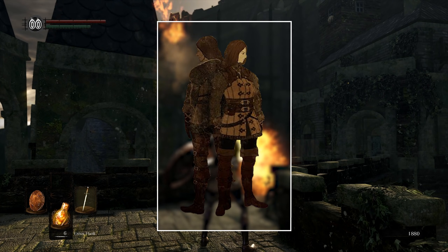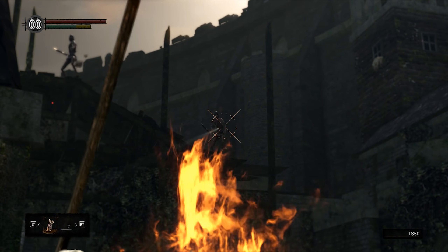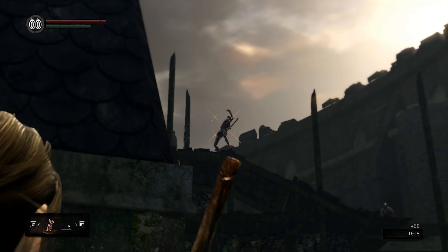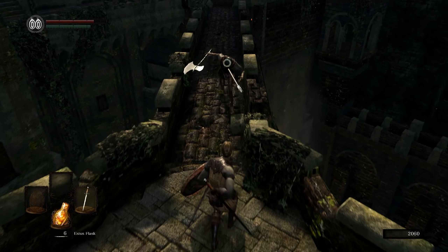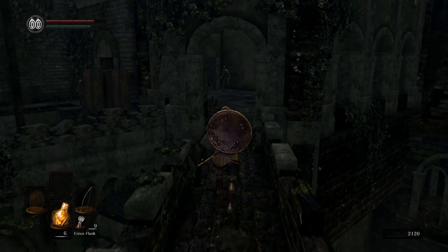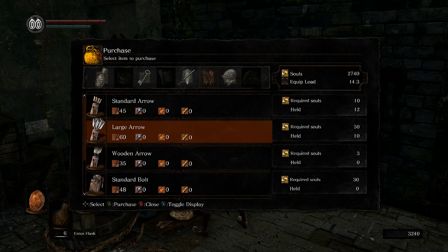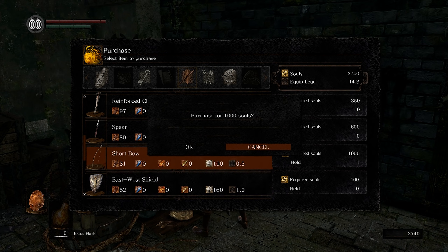The Hunter is a red herring, starting with 14 Dexterity and the exclusive addition of a Short Bow. This class seems like a suitable choice for any dexterity build. However, with the additional point invested in Attunement, the Warrior and Bandit class are marginally better, beating out the Hunter by just one level. The Short Bow is also readily available mere minutes into the game, rendering many of the benefits of this class useless.